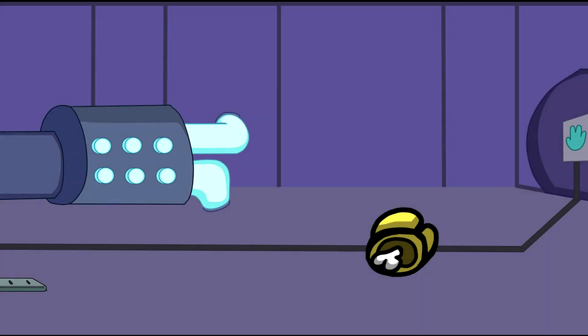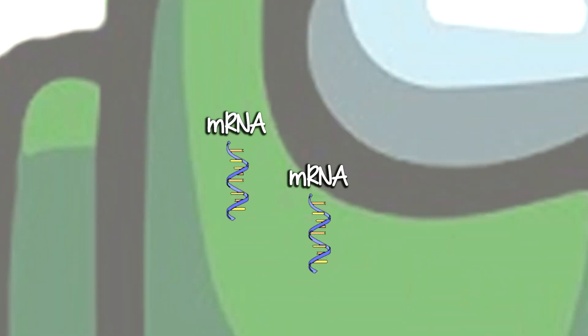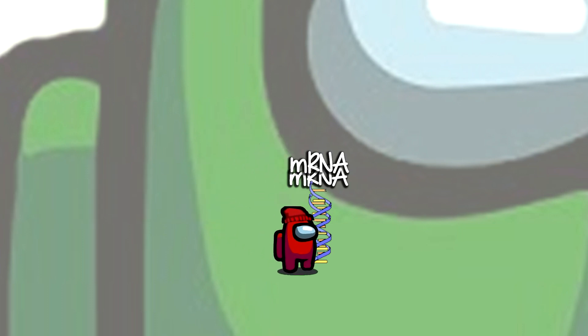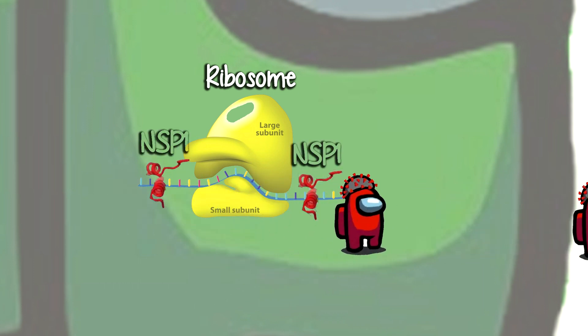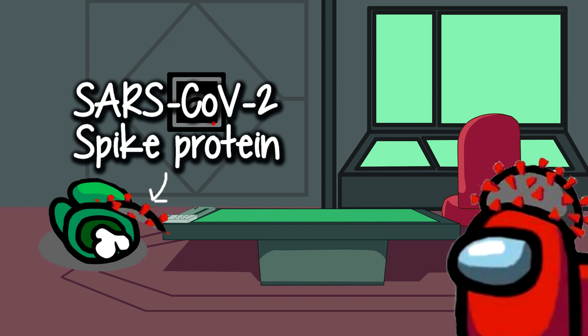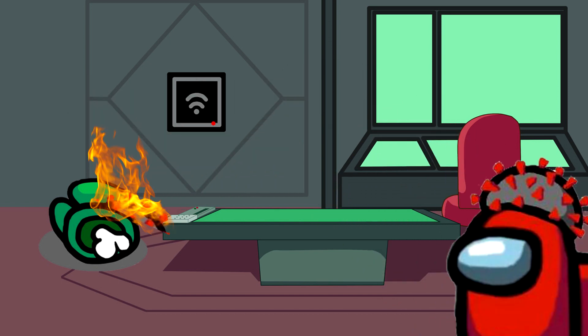But lights isn't the only sabotage viruses can do to disrupt crewmates. For example, influenza can intercept crewmates' internal instructions, making it so that they're pretty much paralyzed. Coronaviruses, on the other hand, often just block your protein factories directly, which has the same effect. Even after the kill, some viruses make proteins that clean up evidence too — sadly though, this is not a mechanic in the game. Yet.